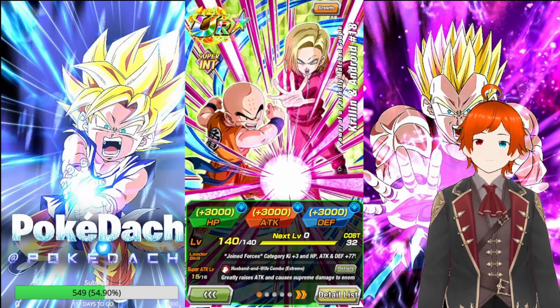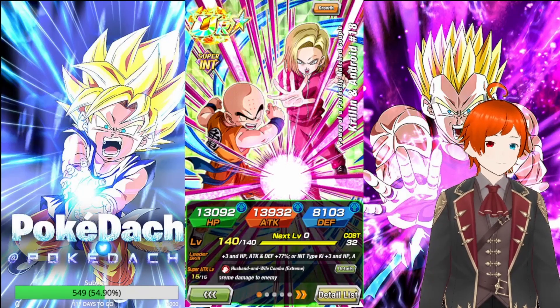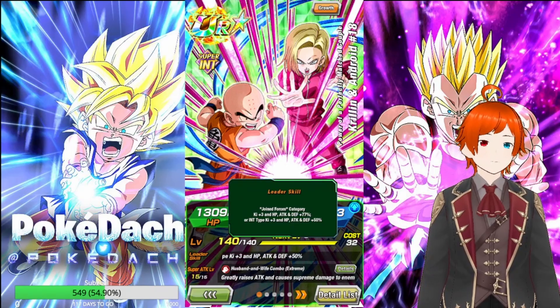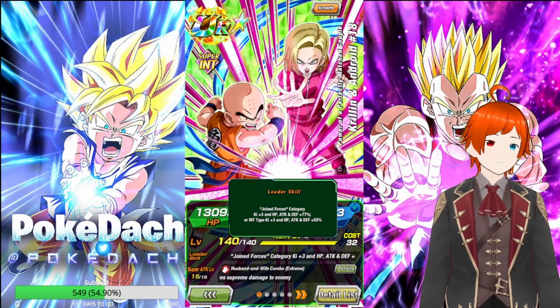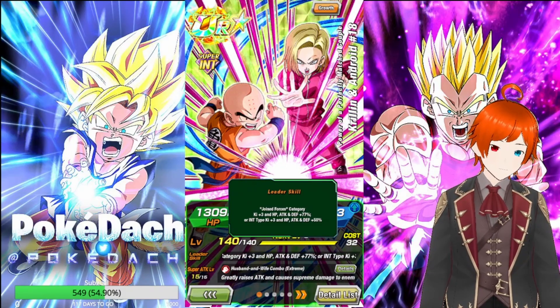We have 13,092 HP, 13,932 attack, and 8,103 defense. The leader skills: Joint Forces category Ki +3 and 77% to stats, or INT type Ki +3 and 50% to stats — a regular leader skill for a free-to-play unit.